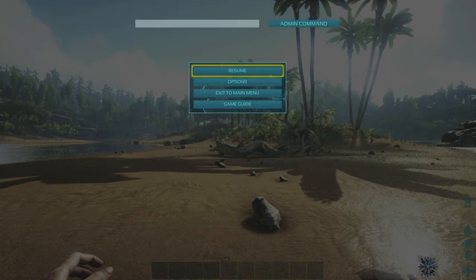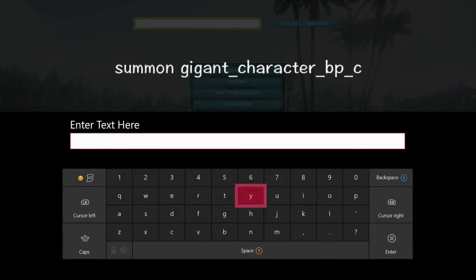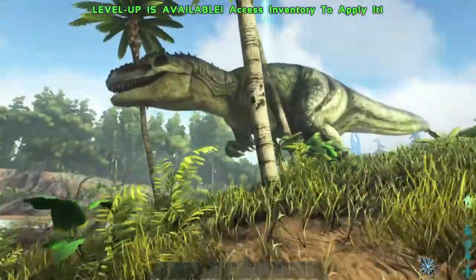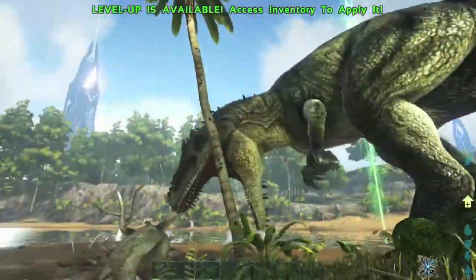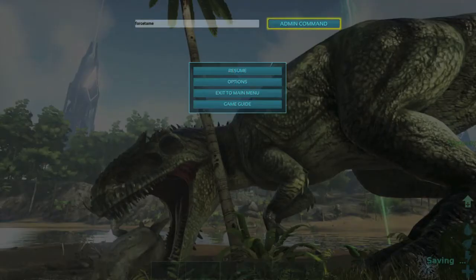Once it pops up, go to the text box and type out the cheat code to spawn a Gigantosaurus — make sure you get that right. Once it spawns in, go up to it, make sure you are facing it, and bring up the admin console again. This time you want to use the force tame cheat code, and after that it should be tamed.